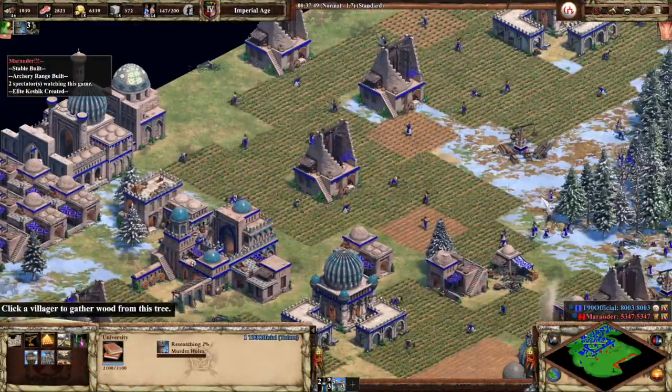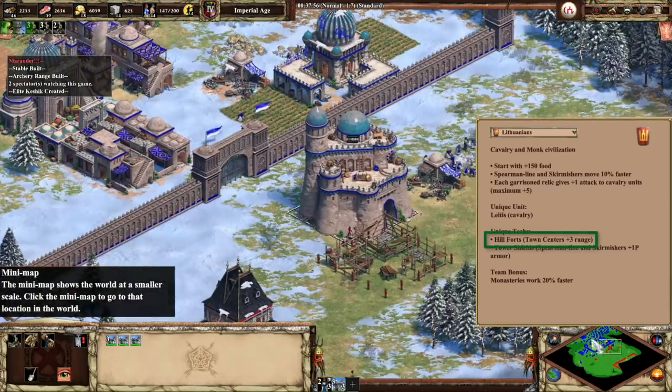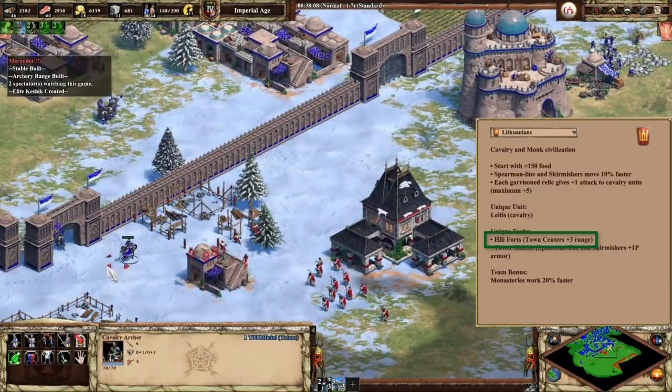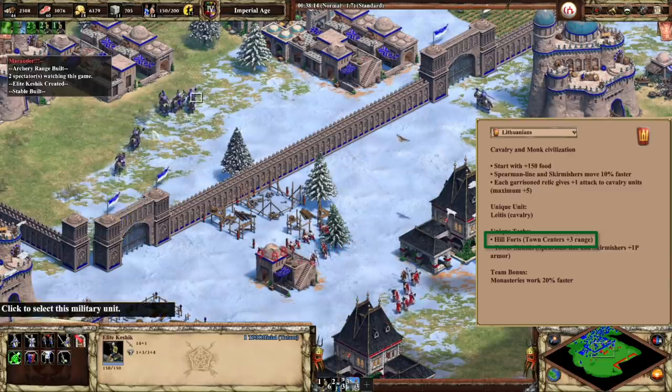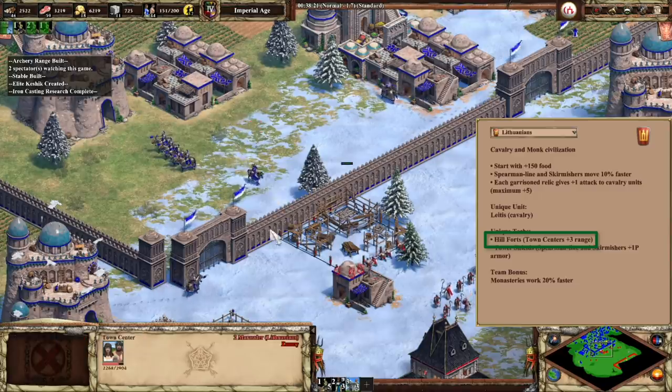The Castle Age unique tech for the Lithuanians is called Hill Forts. This gives Town Centers an additional 3 range and will do even more to defend against raids throughout the economy. It also gives a great meme strategy for the lulz, but I wouldn't recommend it. It didn't work out too well for Dave, just don't tell him that I uploaded this please.